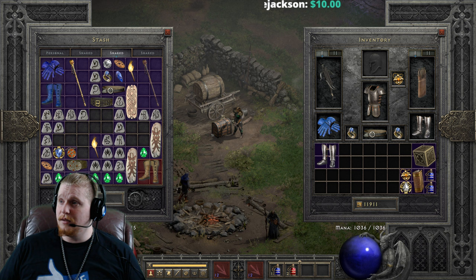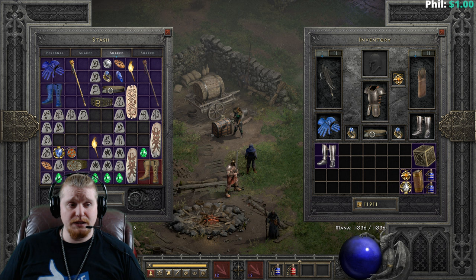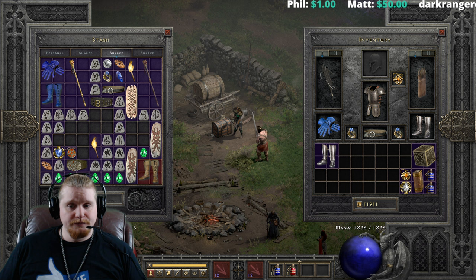Hello guys and gals, welcome to another episode of Unique Items. Today we're going to be looking at an infamous pair of boots called War Travelers. War Travelers are great for magic finding, but they also have a hidden effect that a lot of people don't know about: a massive amount of increased damage, which works out very nicely for a class called the Avenger.